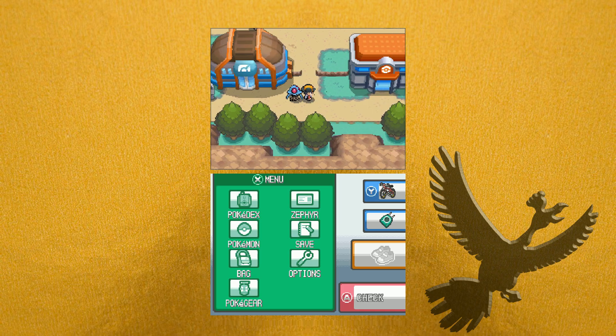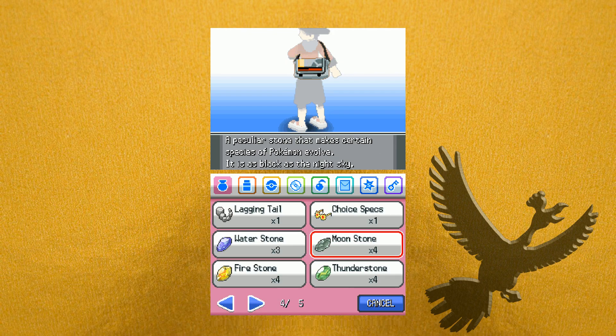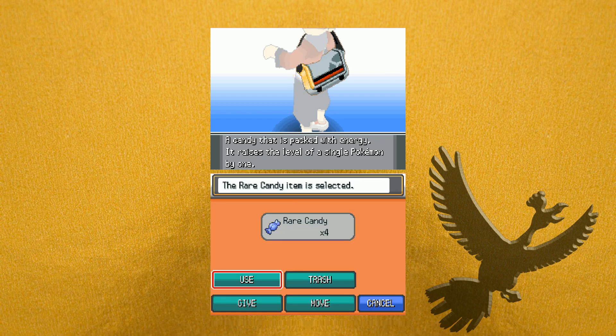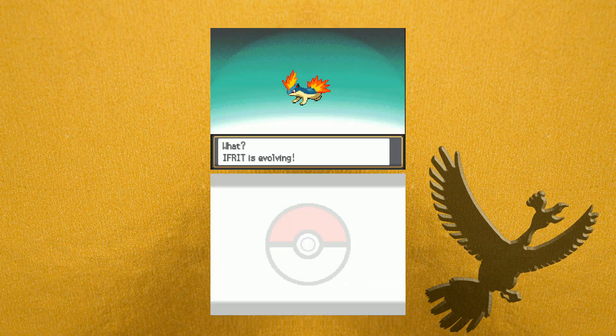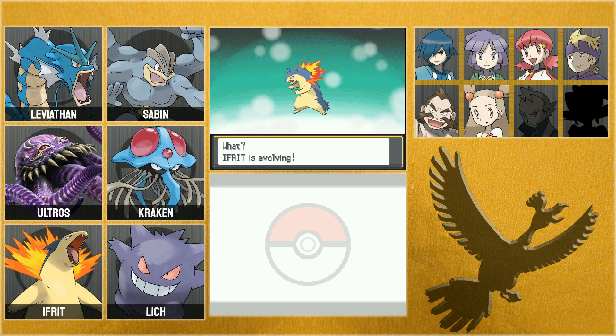But first there's a little something we need to look at. Going into my bag to find a rare candy — there's four of them — and I'm going to give it to Ifrit, my starter, who's level 35. Wait, Ifrit is evolving! This is a surprise to me! Oh, it's beautiful. Congratulations, Ifrit evolved into Typhlosion!